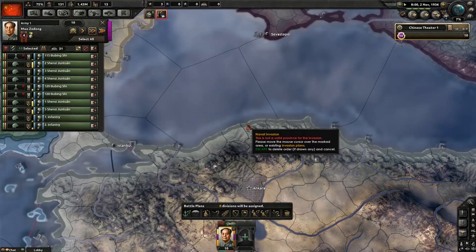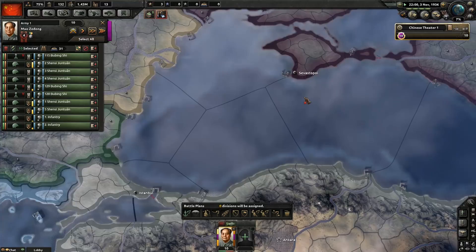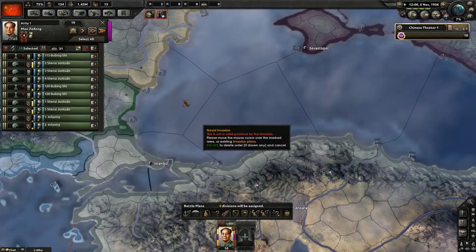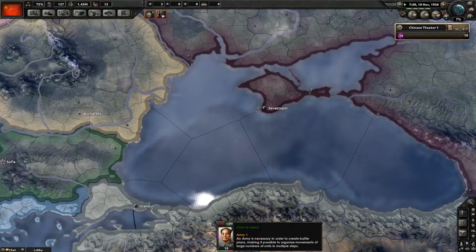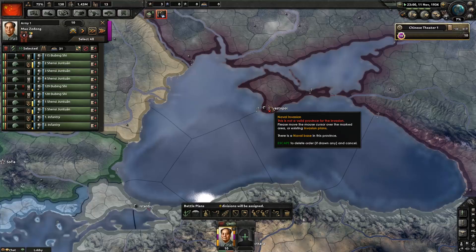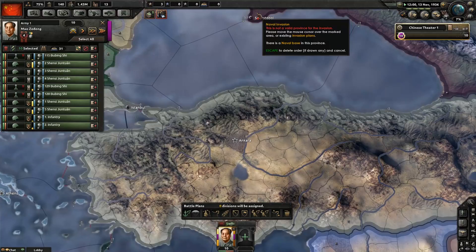You click the naval invasion anchor button. Then you click on a province to start the invasion from — it's going to be a province with a naval base, and those will be highlighted. You left-click on that province to say this is where we're starting from, then you right-click a target province — and the invasion will target that province. After you right-click, hit Enter, because sometimes it doesn't properly assign people and it's buggy. So: select the army, hit the naval invasion button, left-click where you want to start, right-click your target — say, from Sevastopol to Istanbul.